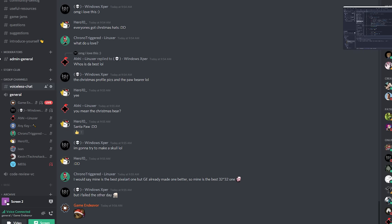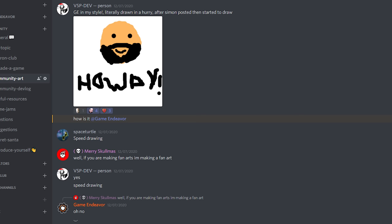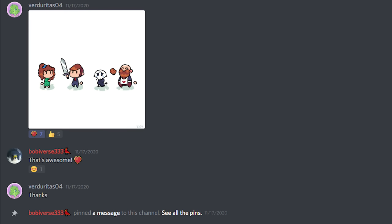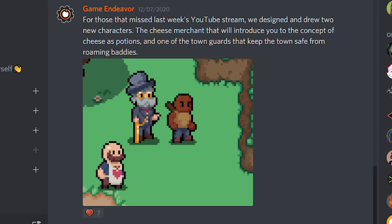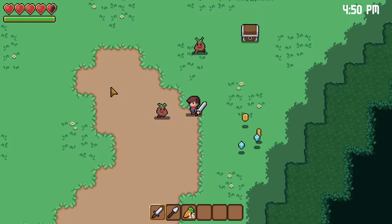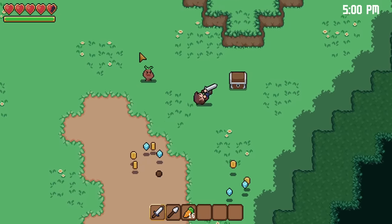If you want to join me while I work on this, I've been streaming development nearly every day on Discord. There's a link in the description to join our community, and it's been a fantastic way to interact with everyone as we add new mechanics, draw art, or just play games together. We also got our first fan art of the Spirit Skelly, which is absolutely adorable, as well as two new NPCs designed during the Tuesday stream. Thanks for watching, and I will see you in the next one.